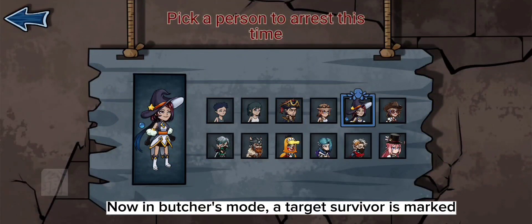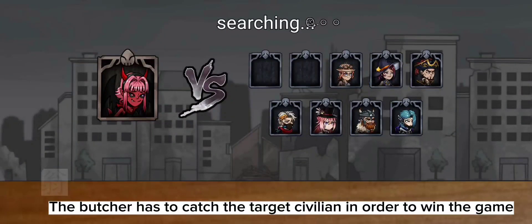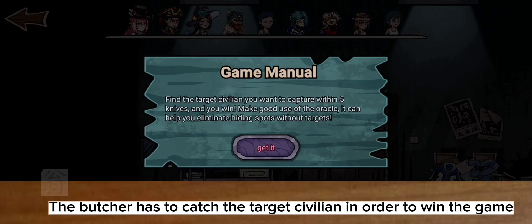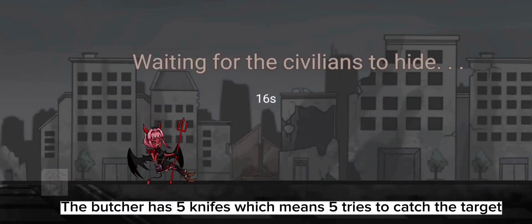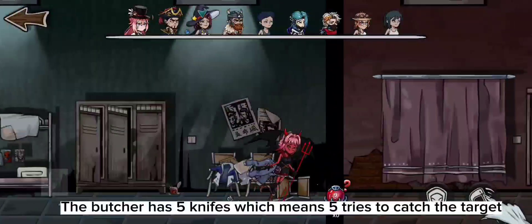Now in butcher's mode. A target survivor is marked. The butcher has to catch the target civilian in order to win the game. The butcher has 5 knives, which means 5 tries to catch the target.